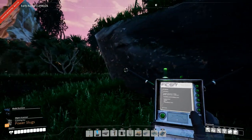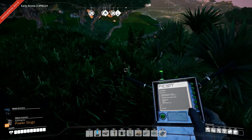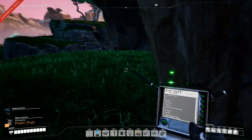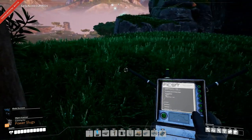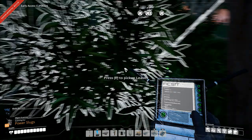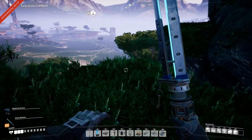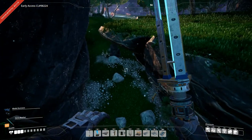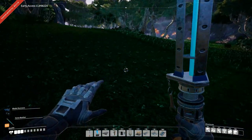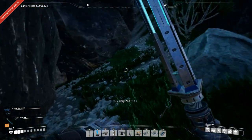I thought I saw a power slug up here as well. There's some more circuit boards. There's a power slug over there. I'm stuck - I hate when I get stuck. I am going to respawn and run back here. I am back again, picked up our stuff and picked up the power slug. I realized just seconds after I clicked respawn that I could have probably just gotten out my chainsaw and chopped down the tree to be free. But yeah, you live and you learn.